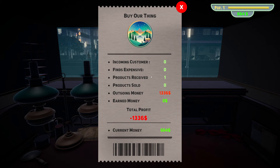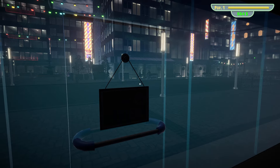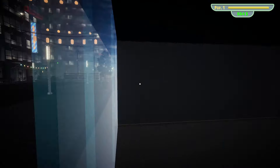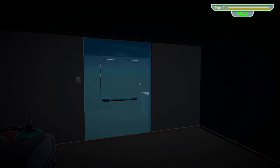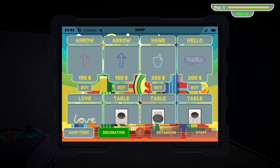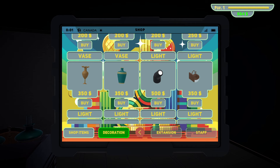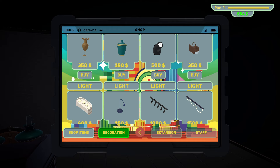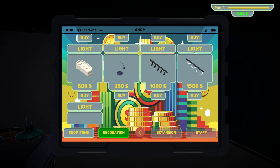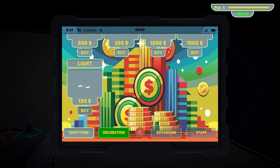Incoming customer fines: expensive products received, outgoing money. Current money: 664. Let's close our store. I don't know why there's no power in the city — oh, because we need to buy it probably. Shop, decoration, table ways, light. Oh my god, we don't have enough money — that light is 120 bucks. Let's buy this one instead. Let's go ahead and sleep — oh my god, that was so loud.